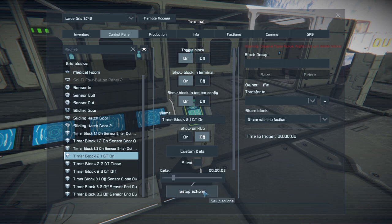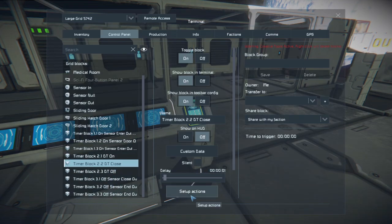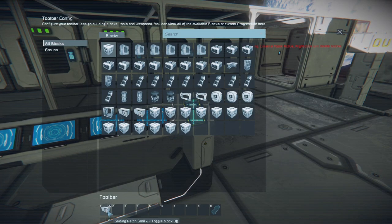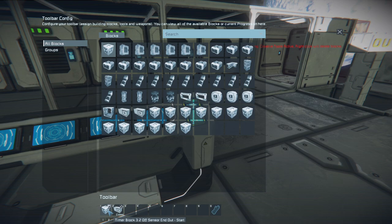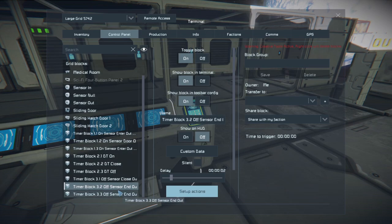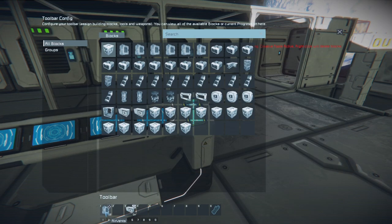Timer 2.1: delay, door 2 toggle on, start 2.2. Timer 2.2: delay, close door 2, start 2.3. Timer 2.3: delay, toggle door off. Then when off the sensor field, start 3.1. Timer 3.1: setup action — start 3.2 and close door 2. Timer 3.2: toggle door off, start 3.3. Timer 3.3 is the 10-second one — take the air vents, turn off depressurization, and turn on door 1.